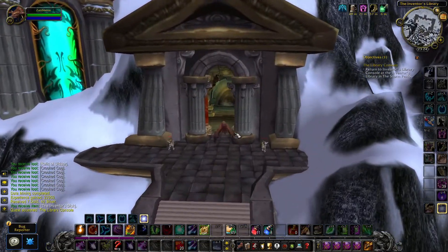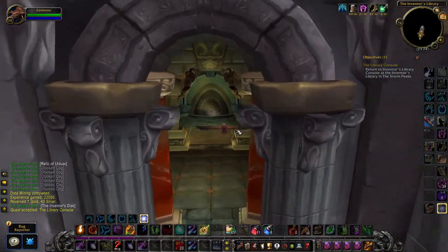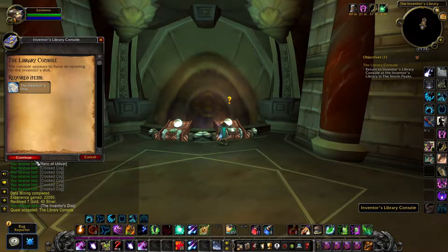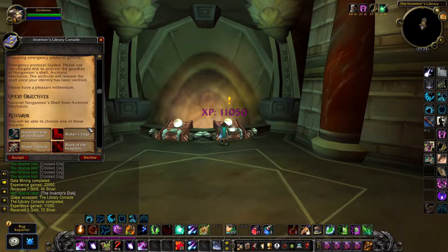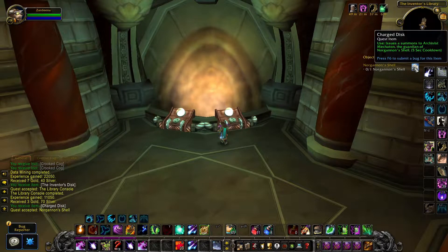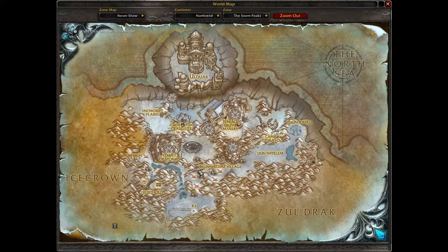Go inside the house that is guarded by library guardians and right-click the inventors library console, which will give you a quest known as Norganon's Shell, and then you will complete the quest.